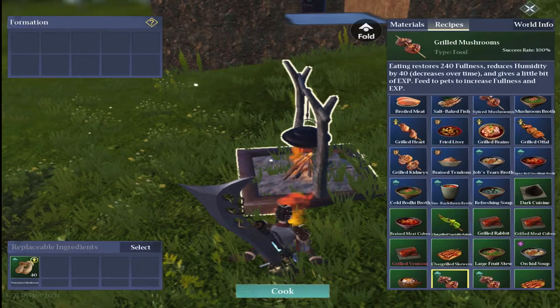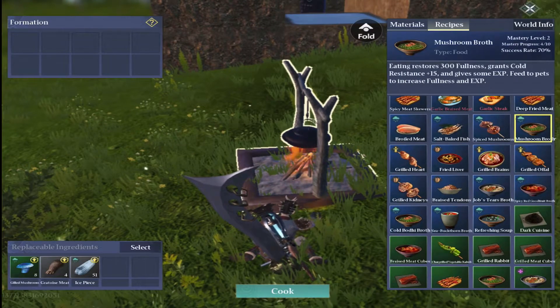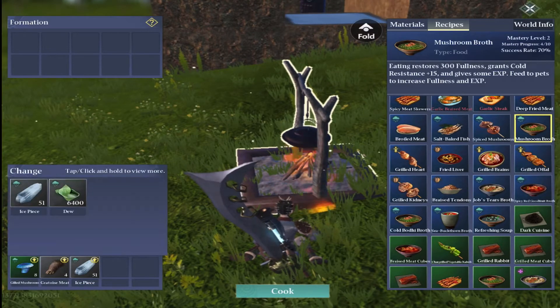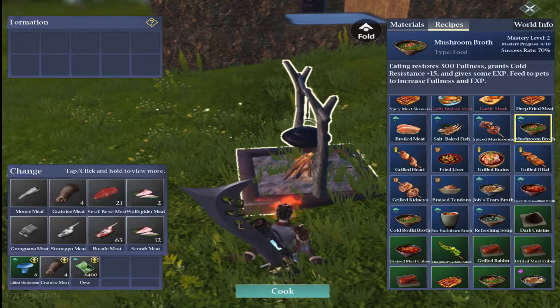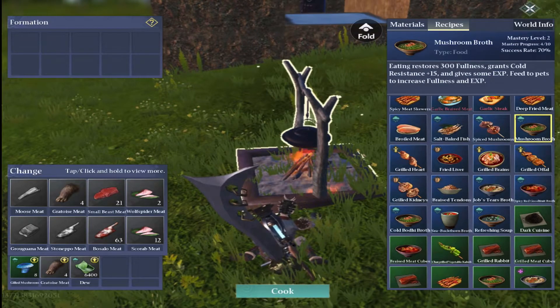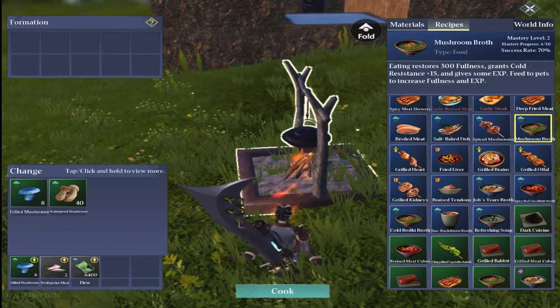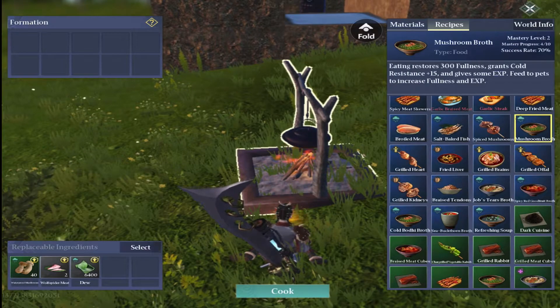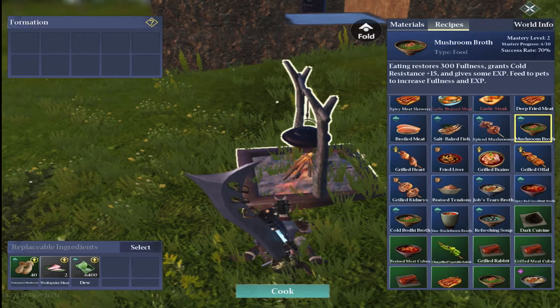Once that's done we'll find the mushroom broth recipe — there it is, the recipe is down in the bottom left. Once again all the ingredients are interchangeable so you can swap them for something else. When that's finished we'll cook five of those as well.